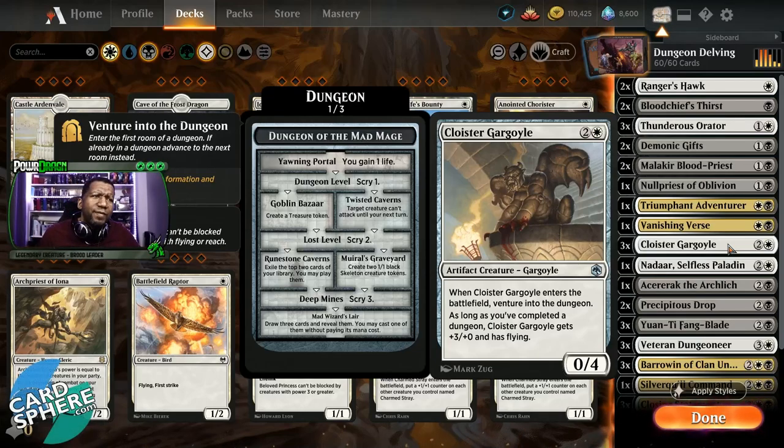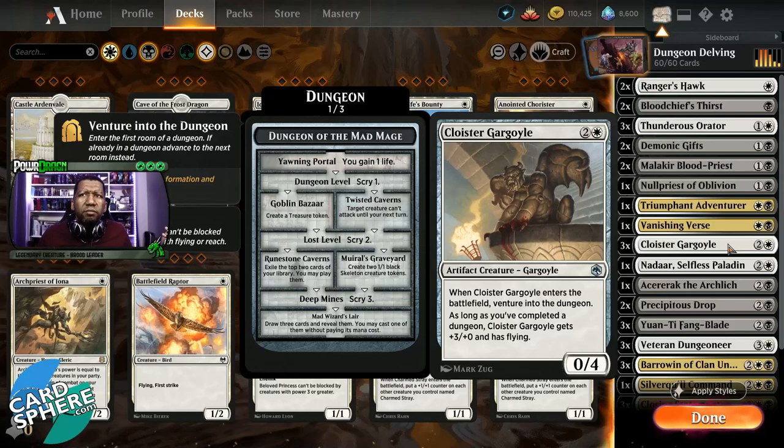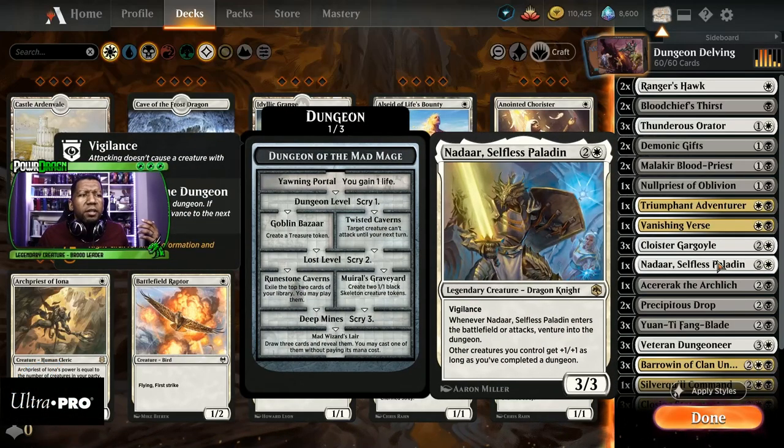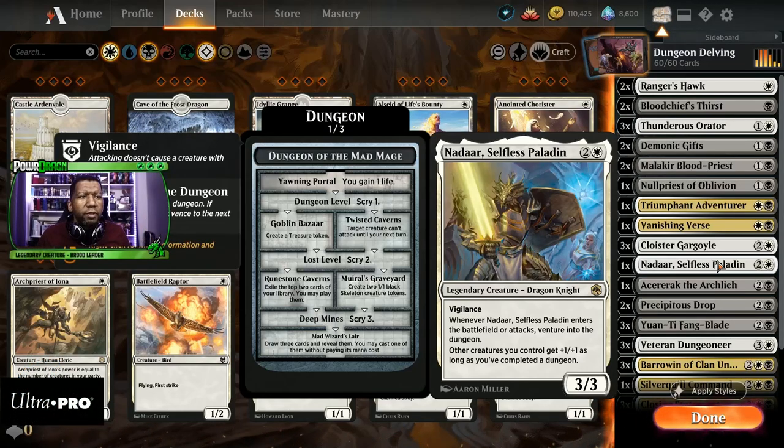Cloister Gargoyle — I'm not a huge fan of this, but you are able to complete dungeons fairly easily and get to where this becomes a 3/4 flyer, so I actually don't mind that. It's an uncommon so we should be able to fit this in pretty easily. Nadar — when it comes into play or attacks you get to venture in the dungeon, and other creatures you control get +1/+1 once you've completed a dungeon. Great card all the way around for this deck; definitely want to play more of that.